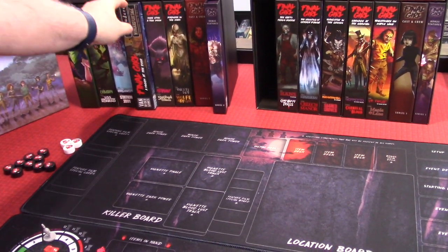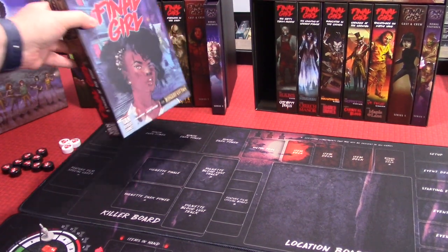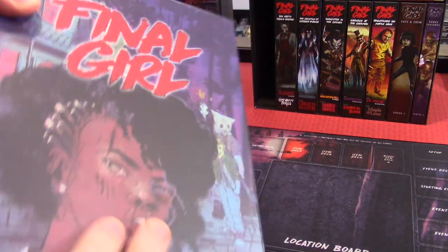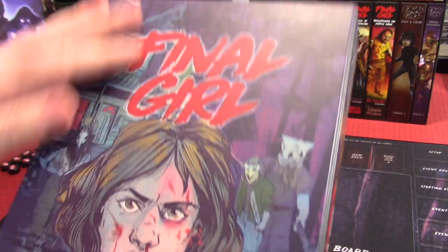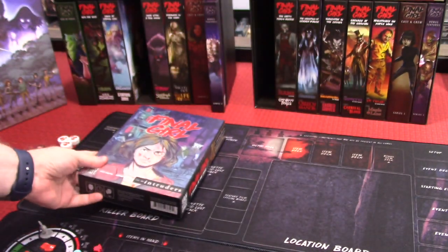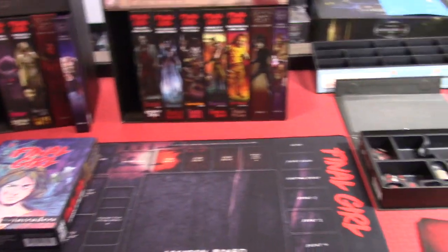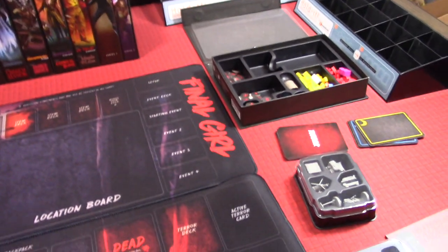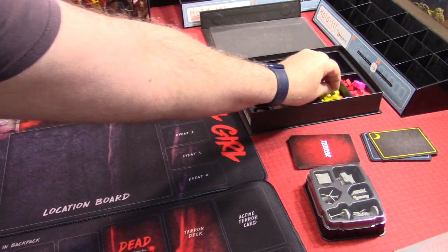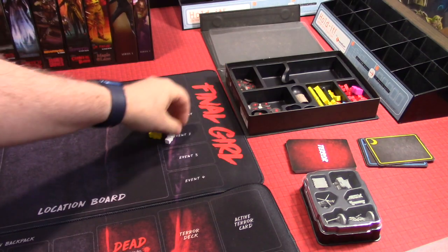Now to play Final Girl, you will need a core box and one other — they call it a feature film box — that will allow you to play the game in its entirety. You don't need more than one but you do need one. So let's get started. We're going to take our cassettes, plug them into our cassette player from the 90s, and get into Final Girl.